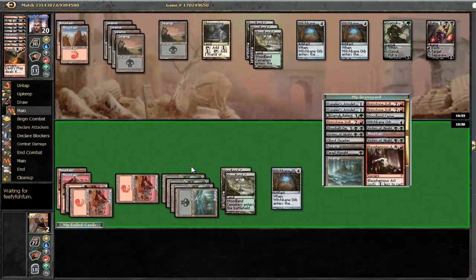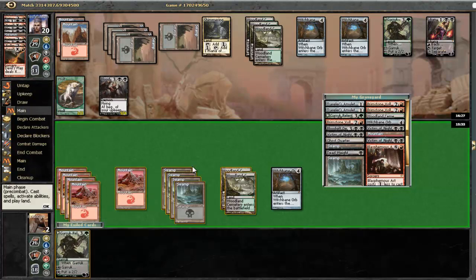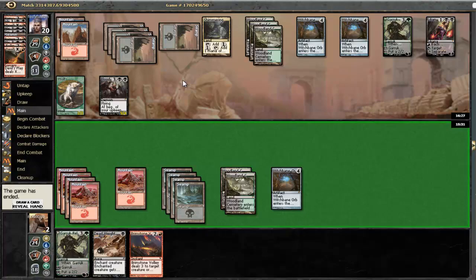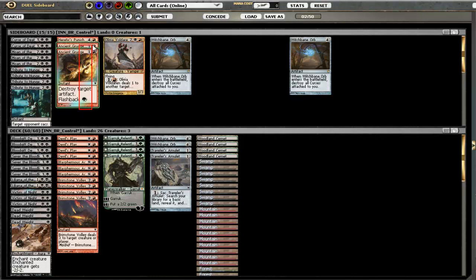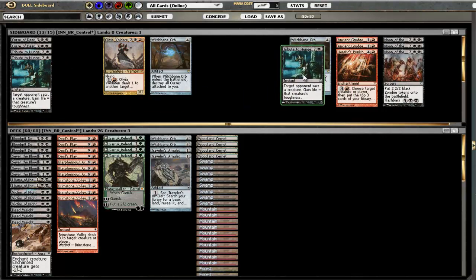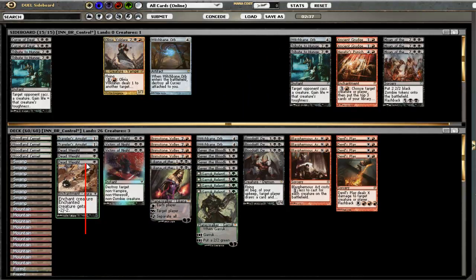Still, I don't think I'm winning this game. It's going to be pretty tough to beat Garruk and a Demon. So now we are officially dead. Let's work on that - we will bring in another Witchbane Orb maybe. Both Ancient Grudges and Heretic's Punishment, definitely. Moan of the Unhallowed, definitely. And Tribute to Hunger could work here. Let's take out the Deadweights - they're not so hot here. The Blasphemous Acts are not so hot either.